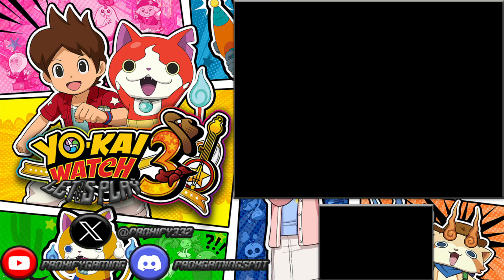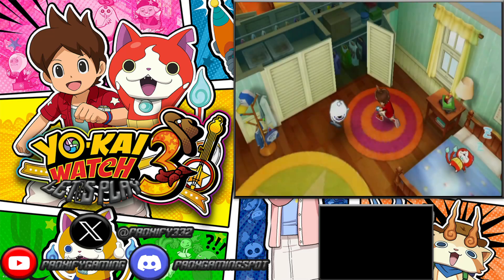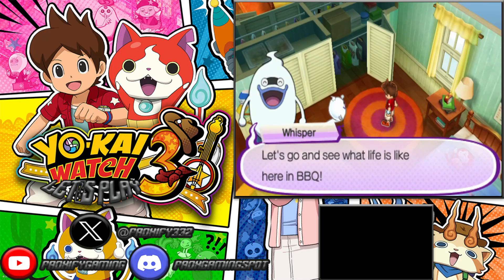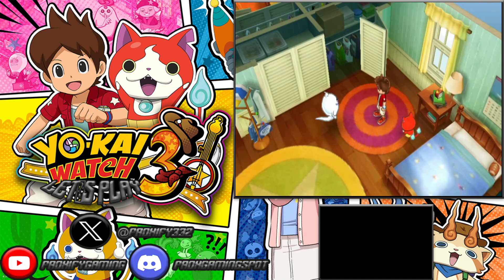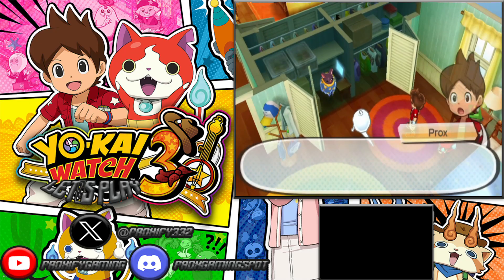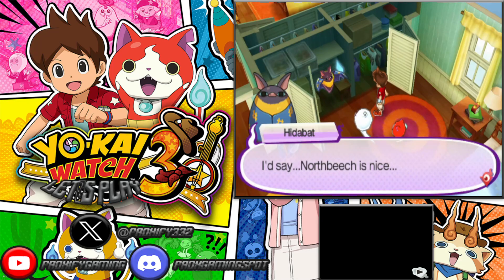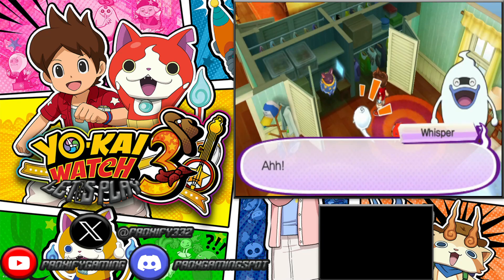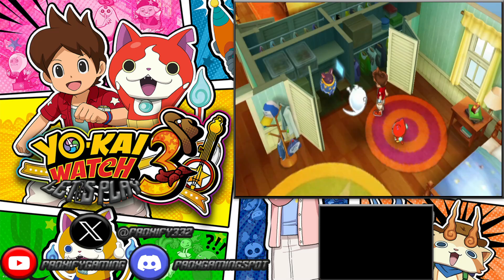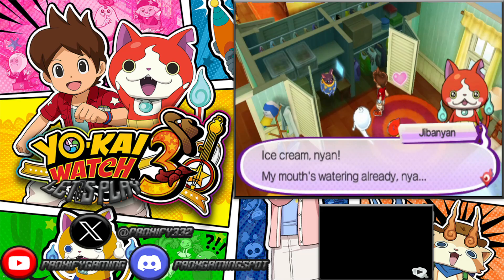Not only are we meeting up with an Ipo, but we're also going to see one of the new Crank-a-kai machines. Each machine has its own functionality — this one in Yokai Watch 3, instead of being like a gumball machine like in Yokai Watch 1, is a roulette wheel. Whatever it lands on is what we pick up. There's also a special eyeball that can appear on the spinning wheel, and if it lands directly on that eyeball, that's where you get the jackpot rewards.